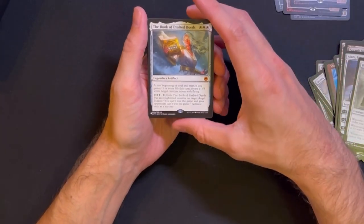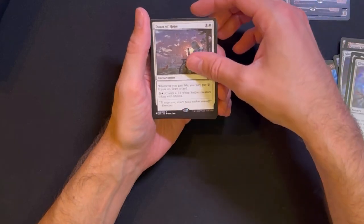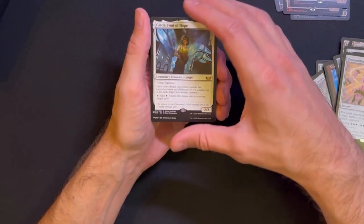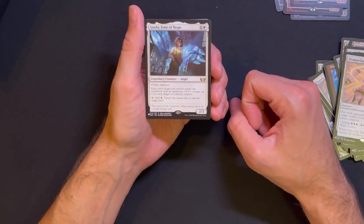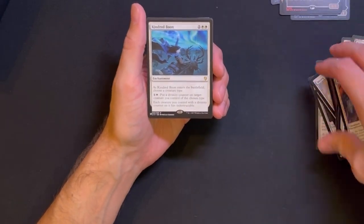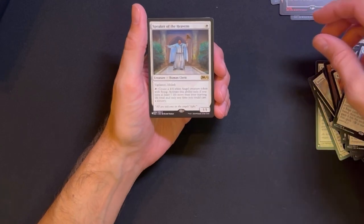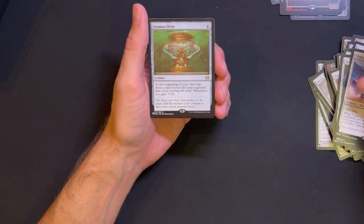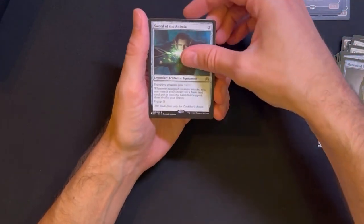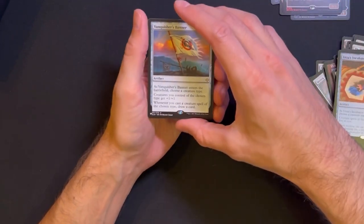Bishop of Wings, The Book of Exalted Deeds, Cleansing Nova, Dawn of Hope, Dismantling Wave, Giada - the easy way would be to use this one as the commander for this deck, but it's not as cool as Bruna or Gisela. Keeper of the Accord, Kindred Boon, Nykthos Paragon, Search for Glory, Speaker of the Heavens, Talia's Lancers. Cosmos Elixir, Endless Atlas, Maze of Ith, Sword of the Animist, Tome of Legends, Urza's Incubator - really good card. Vanquisher's Banner.